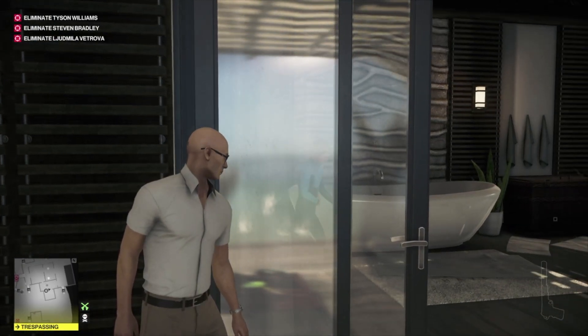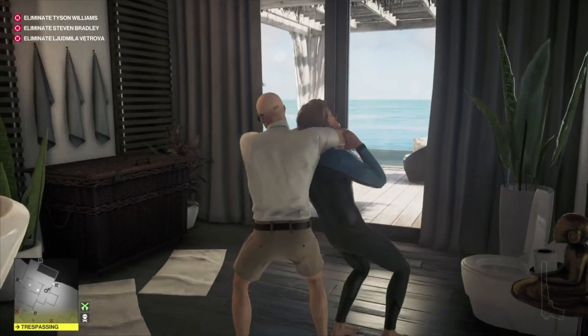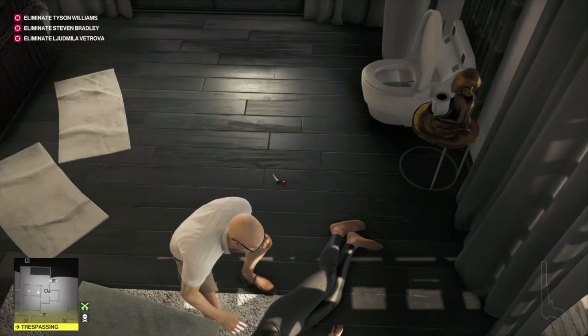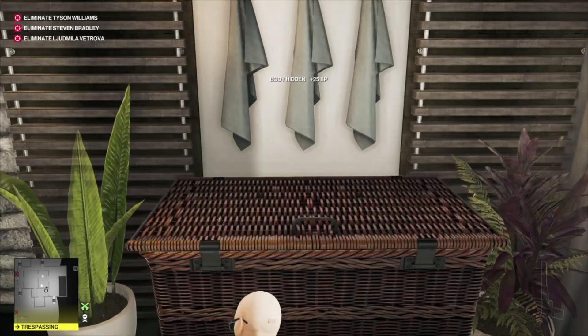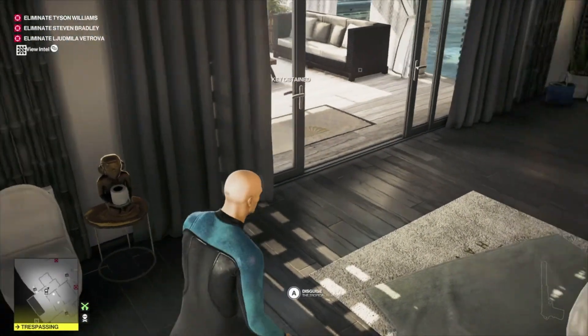Once he's in and the door's closed you can just walk up to him and choke him out. We'll pop him in the crate and pop on his disguise. If it's the first time you're putting on his disguise you'll get the Rapture of the Deep challenge, but we've used this before so we won't get it. Pick up the key.